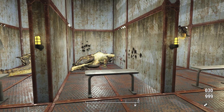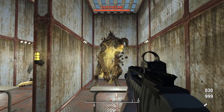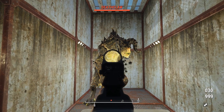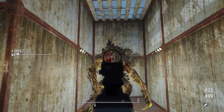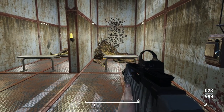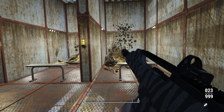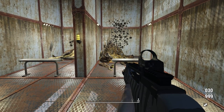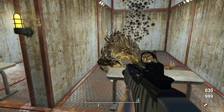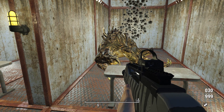Now let's see how we do with that damage modifier — this thing's going to go down probably in about seven shots. And I definitely called it: in exactly seven shots, that Deathclaw is down, and that's with no weapon perks. If you throw on Commando, that Deathclaw is going to go down in about three or four shots, which is just insane.